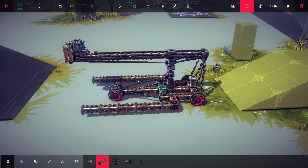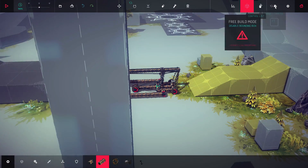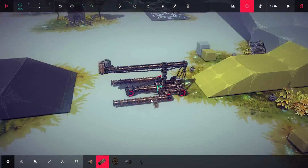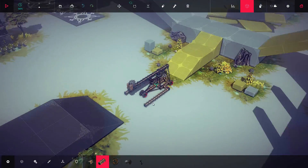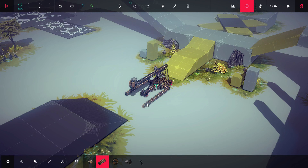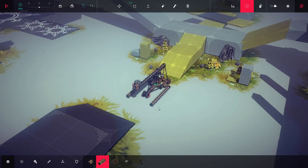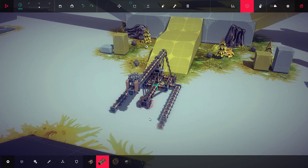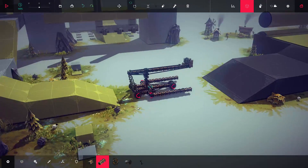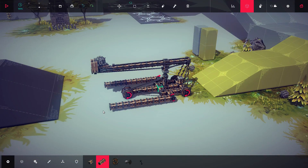This is a catapult. That end goes down, that end goes up, projectile goes up and goes, whee. Catapults weren't really used past the Roman era — that was really the main area of the catapult. And even then they only really used smaller catapults because it was cheaper than a ballista. Catapults in general are not as good as later devices, such as the trebuchet.